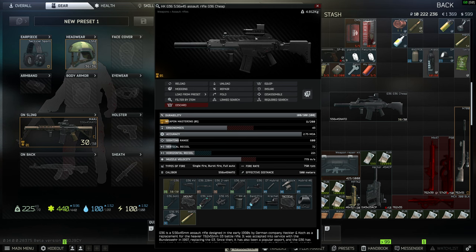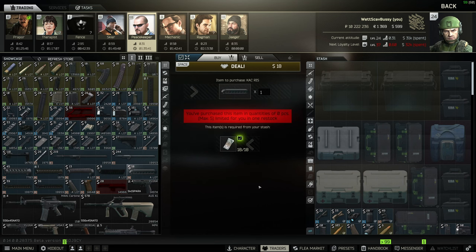The entirety of this build — with four full mags of ammo and 60 additional rounds — is a little over 210,000 rubles, and the entirety of this build is going to be made up of items you can get from rank 2 traders.